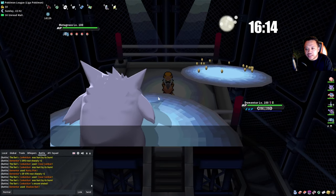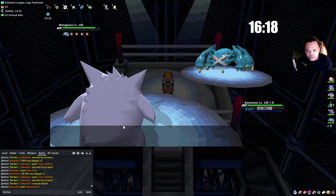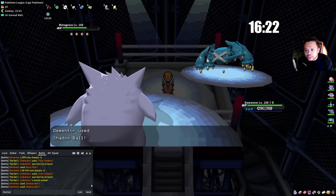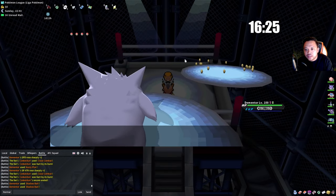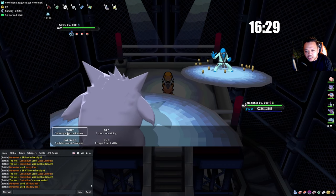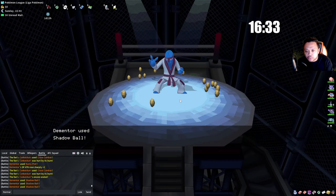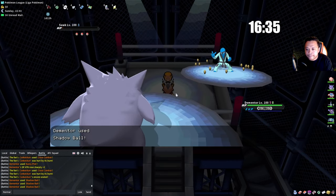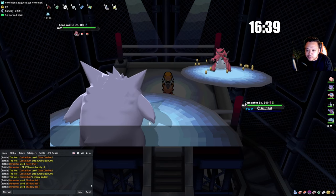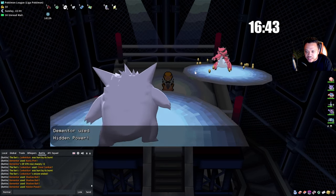About 16 minutes in. Metagross comes in and should die as well. We only use Hidden Power Fighting for super effective situations — like against a Dark type that resists Shadow Ball. On a Steel type like Krookodile, sometimes they have Crafty Shield, which is why I typically go to +6 against this trainer.